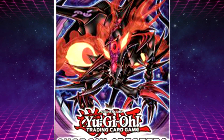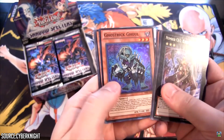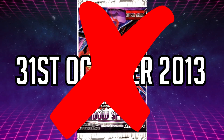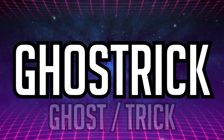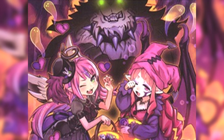This is solidified by their release date in the TCG. They debuted in Shadow Spectres, and the date was not October 31st as you might guess — it's actually November 8th, but that's pretty close. Their name of Ghost Trick is derived from the words ghost and trick, which is a reference to the act of trick-or-treating.